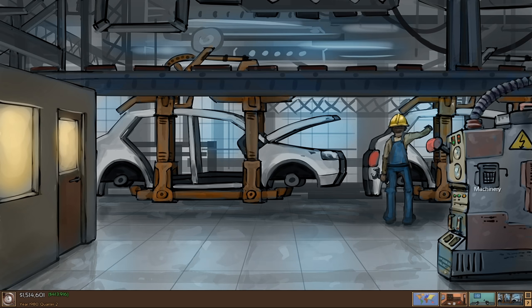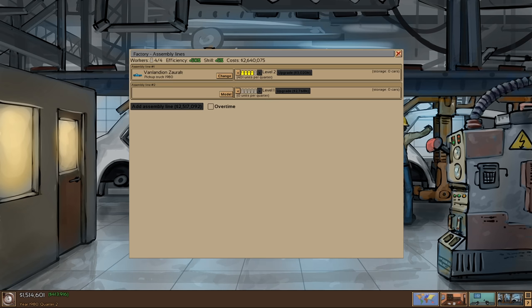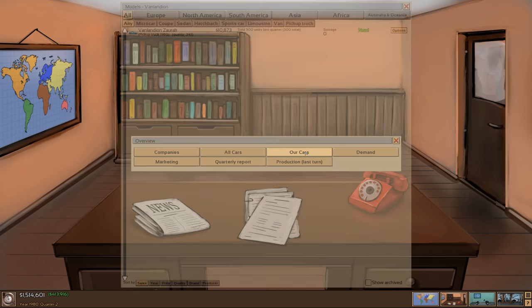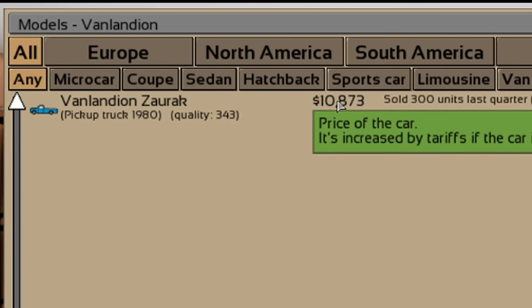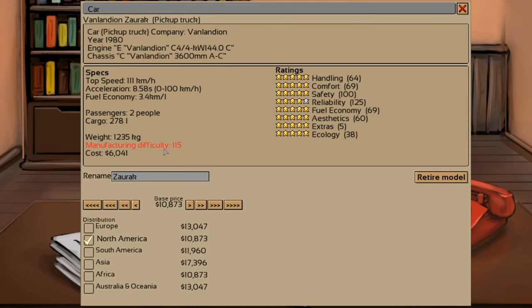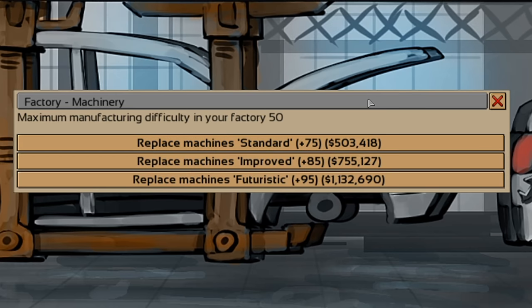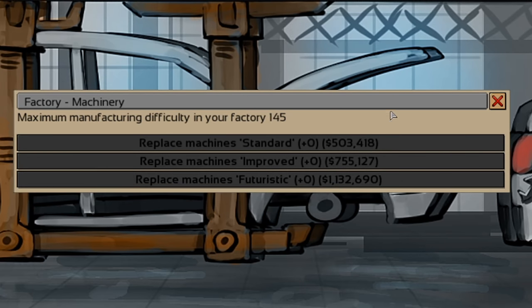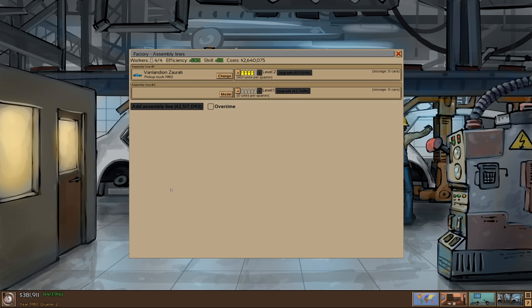We've got to make sure everything is ticked off before we end our turn. We want to go to our cars and check: it's selling for $10,000, and it's only costing us $6,000 to produce with manufacturing difficulty pretty high. So we might need to raise that up. To do that we need to replace our machines — I'm just going to go for the maximum upgrade. That is a little bit risky, but we'll leave it there and go.